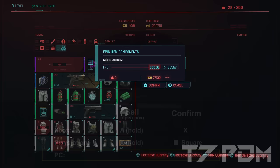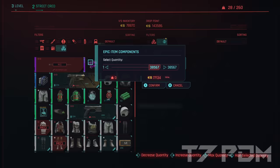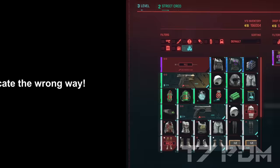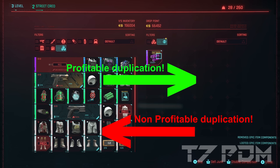By doing this you will confirm the sell and immediately reopen the selling menu at the same frame. This causes the game to glitch and you can now sell again the whole amount of items. After you did that you will see the double amount of items on the Dropbox side — so if you had 14 you will now see 27. What a lot of people are doing wrong is they simply start duplicating from the Dropbox back to their inventory. Only duplicate from your inventory towards the Dropbox or towards a vendor.